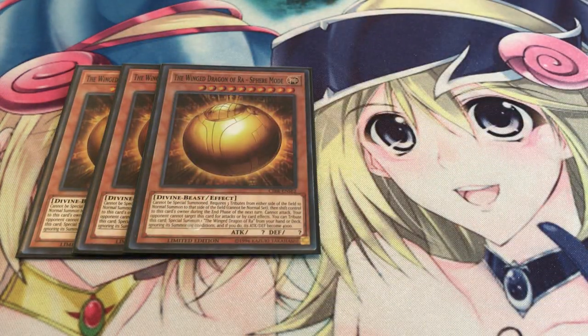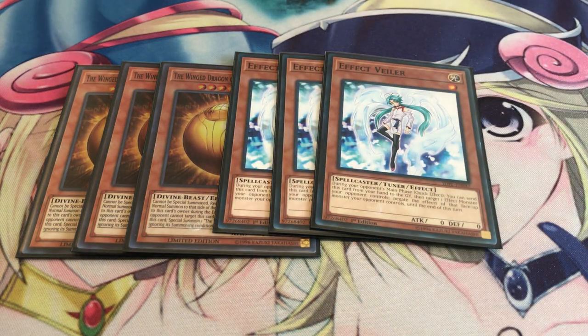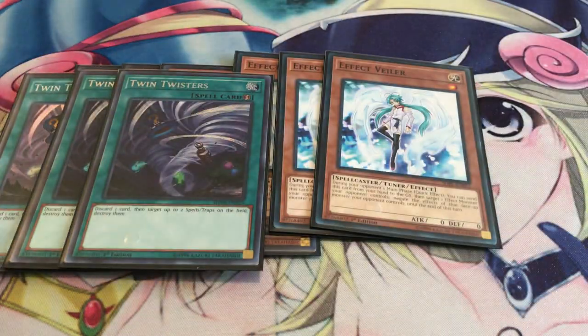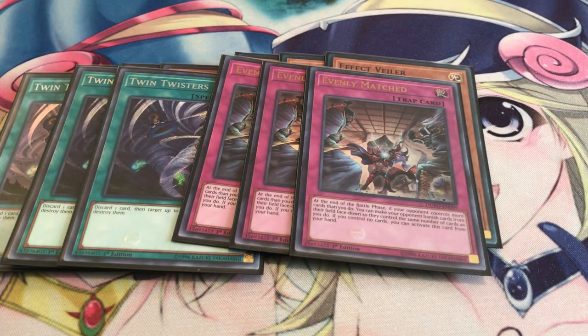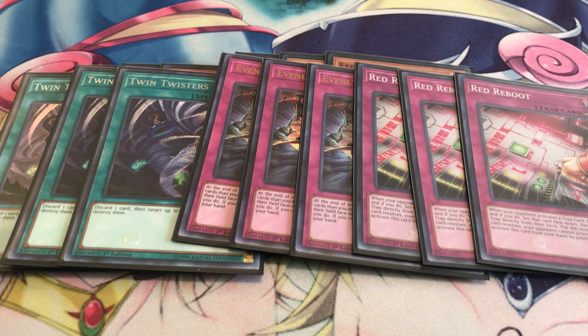For the side deck, playing three Sphere Mode, three Effect Veiler because sometimes Ash doesn't work on every deck — depending on your matchup, Effect Veiler might be the better one, but again it just depends on the matchup. Triple Twin Twisters. Three Evenly Matched. And then lastly, three Red Reboot. And that's it.